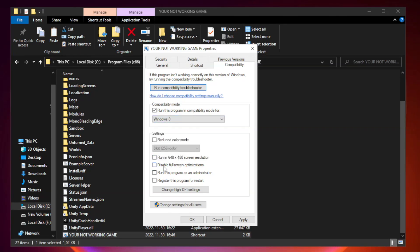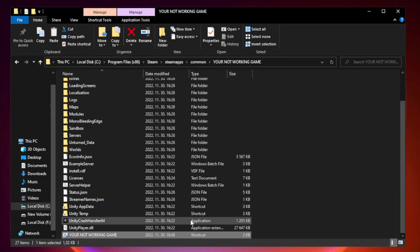Check Disable Full Screen Optimizations. Check Run this program as an administrator. Click Apply and OK. Close the window.